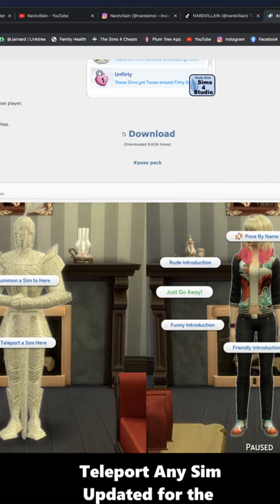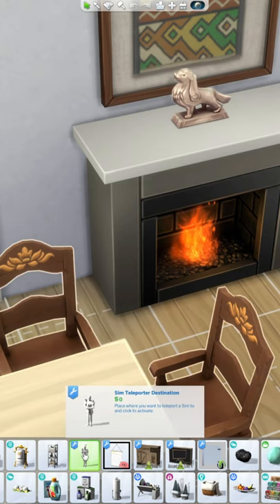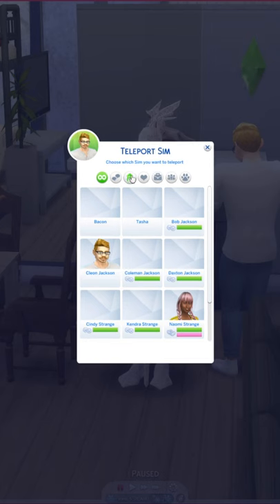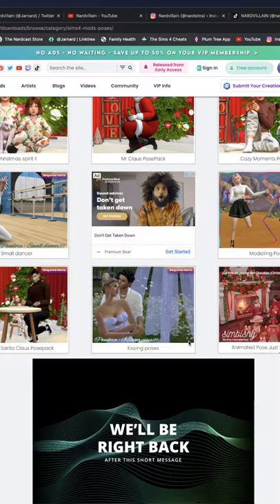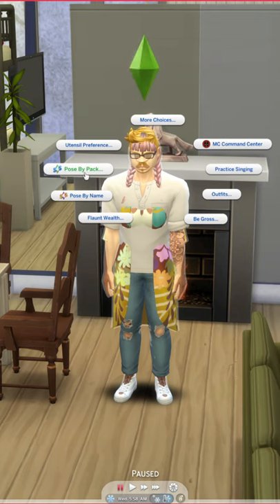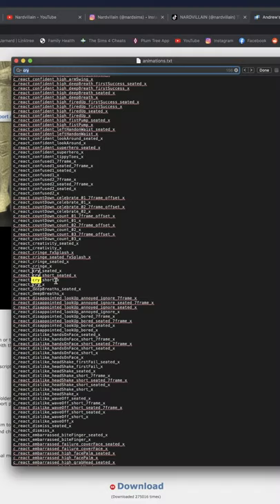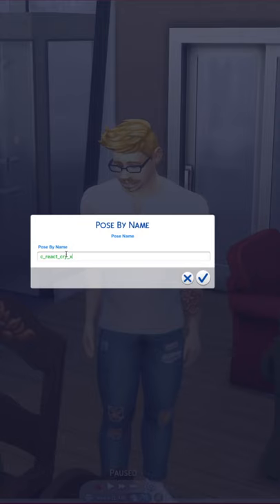Did you know that using the pose player can create some amazing photos in The Sims 4? With this mod and a few poses and animations, you can take some great screenshots or in-game photos using the camera. There's also a text file with in-game animations that you can use as well.